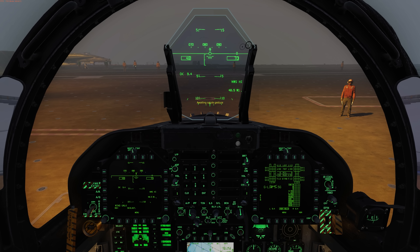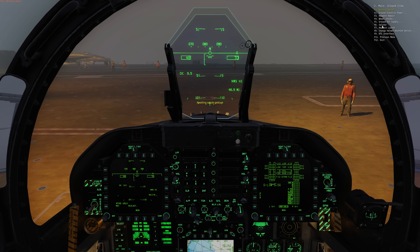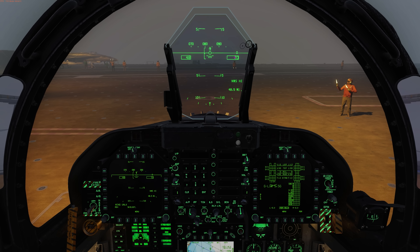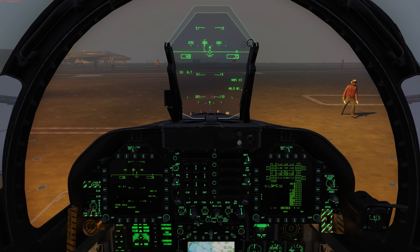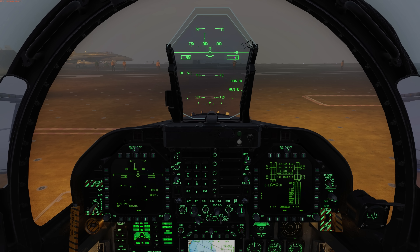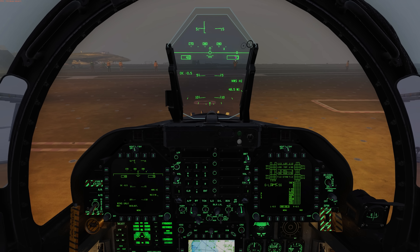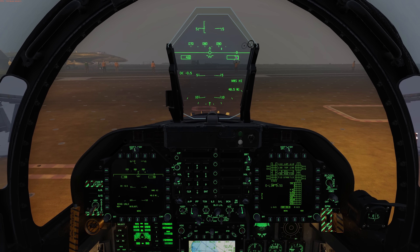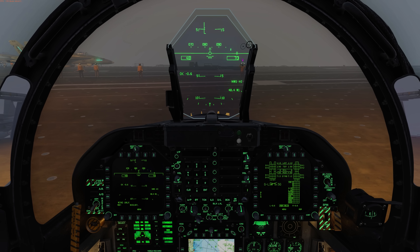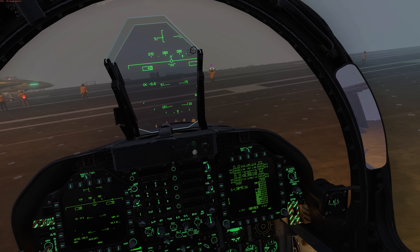When we're ready to taxi we'll give the salute command again and the plane captain will hand us off to the plane director ahead of us, marked with a purple icon over his head. These helper icons are optional. The active plane director indicated by the purple icon is now giving us the command to taxi forward. When taxiing try to keep between five and seven kilometers per hour. For tight turning make sure you have nose wheel steering on high gain, indicated by NWS high in the lower right portion of the HUD.